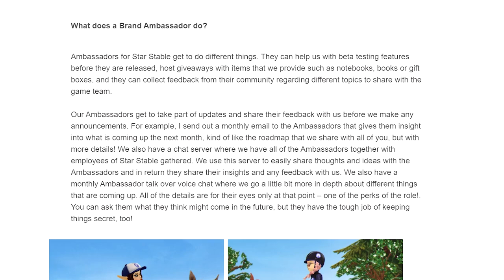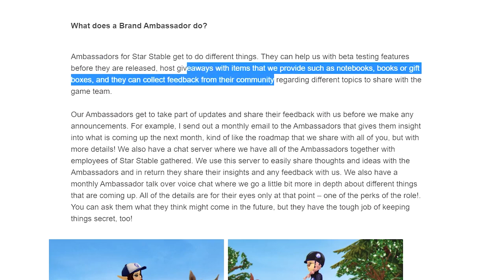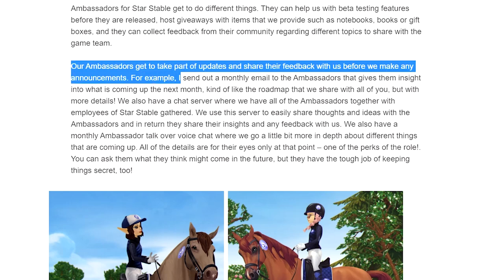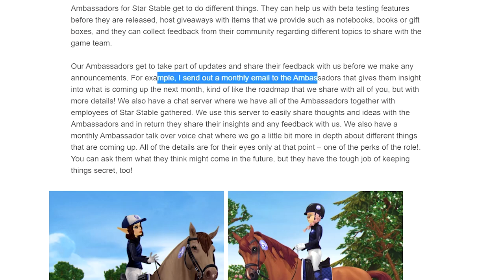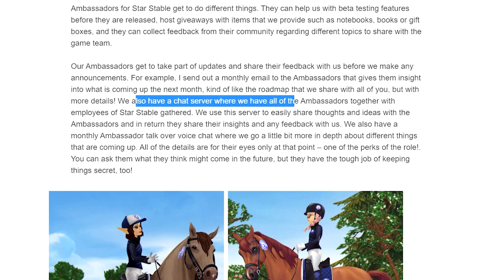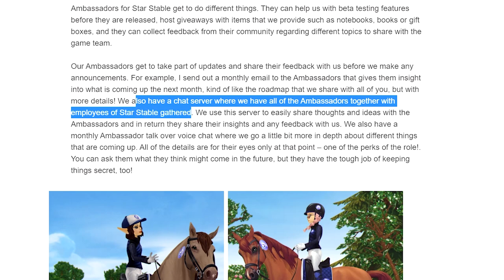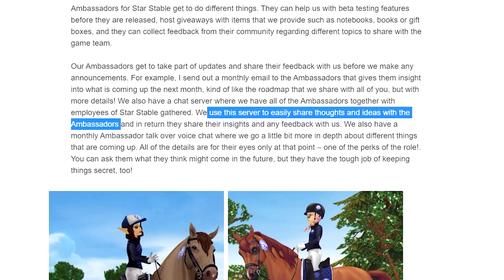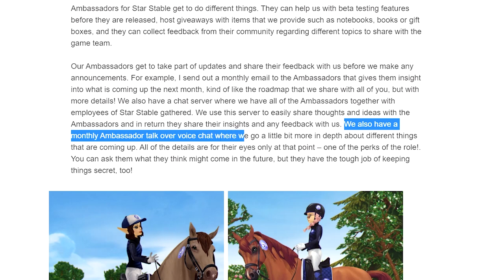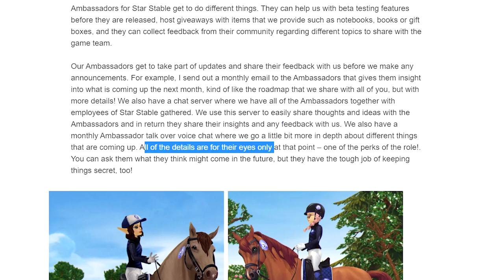Star Stable encourages open dialogue and full transparency both ways, and also encourages ambassadors to give honest reviews of updates or features released. Ambassadors can help with beta testing features before release, host giveaways with provided items such as notebooks or gift boxes, and collect feedback from the community to share with the game team. Ambassadors get a monthly email giving insight into what is coming up next month - like the roadmap shared publicly but with more details. There's also a chat server with all ambassadors together with Star Stable employees, and a monthly ambassador voice chat going more in depth.